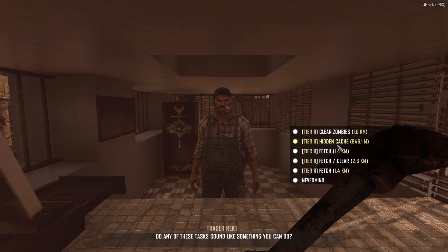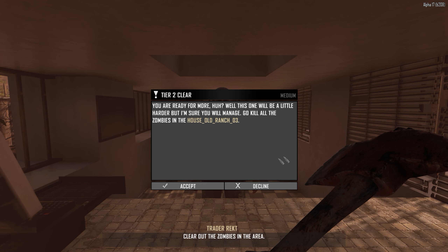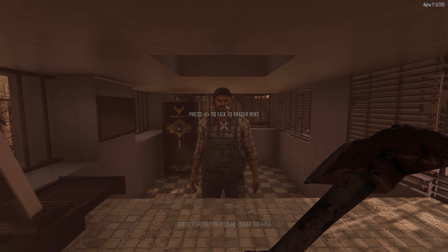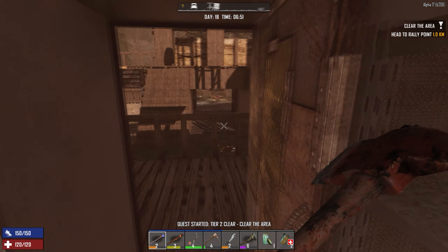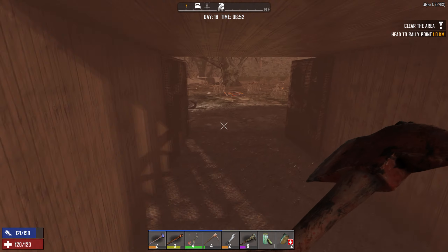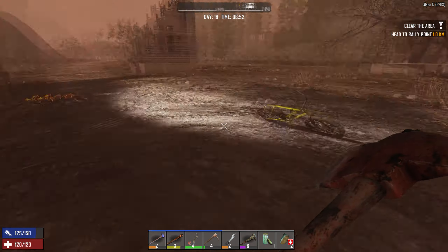A hidden cache — I don't have a shovel with me. Let's go clear zombies out, one kilometer away. I'll give you work, but you better not disappoint. Are you ready for more? Well, this one will be a little harder, but I'm sure you'll manage. Go kill all the zombies in the old house. Good luck — I can handle that. You better not make me regret this. I'll do my best.